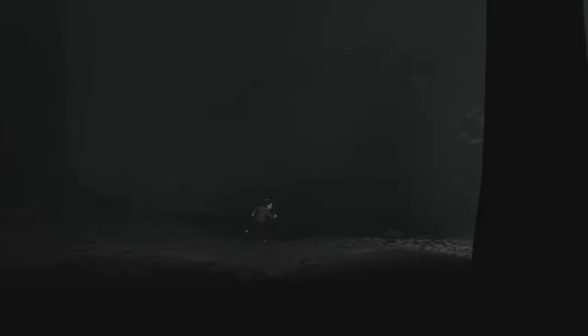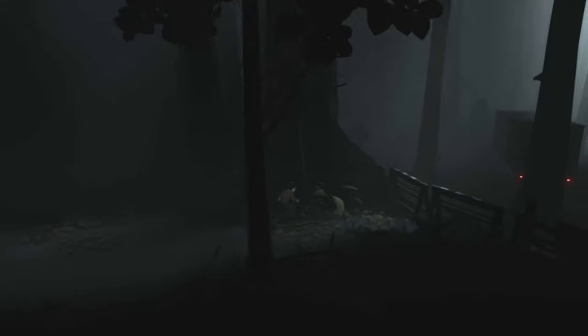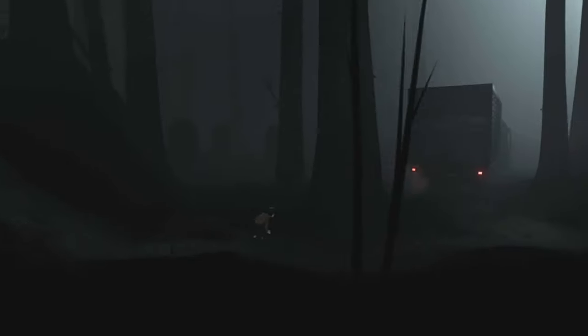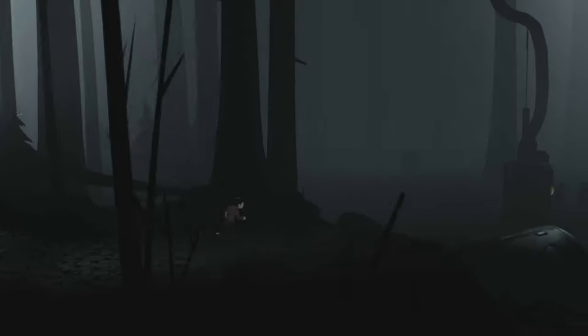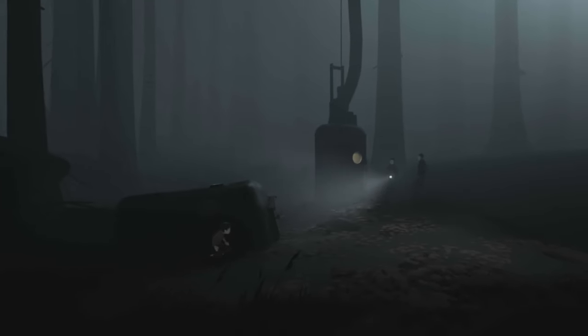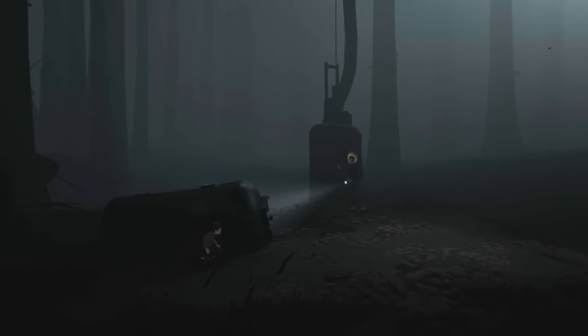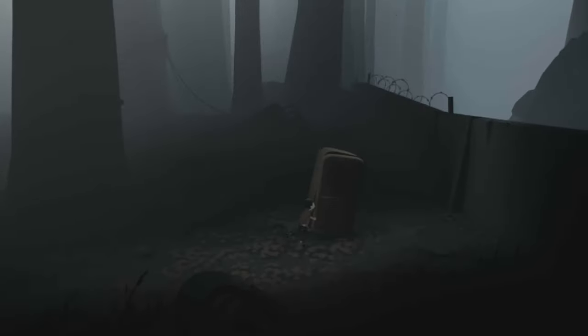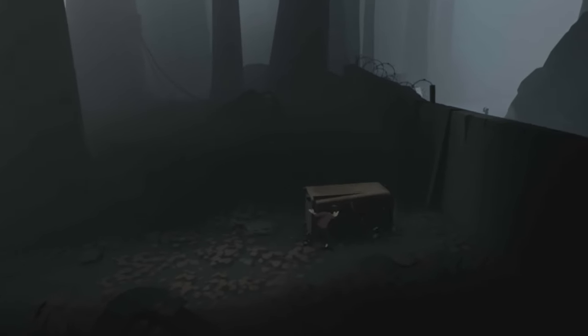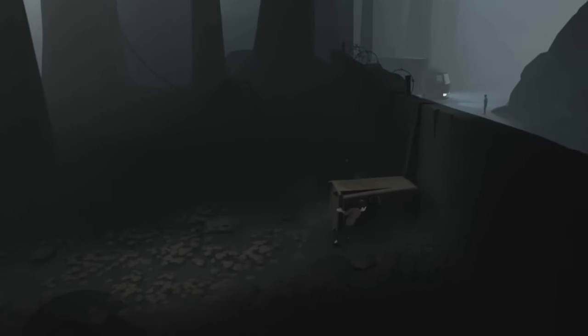Start the game and walk to the right. Learn how to jump over the log and over the fence and continue. When you reach the masked guys, hide and stay hidden until the flashlight is out of range. Push the fridge by pressing the action button B or X, and use it to jump over the fence.